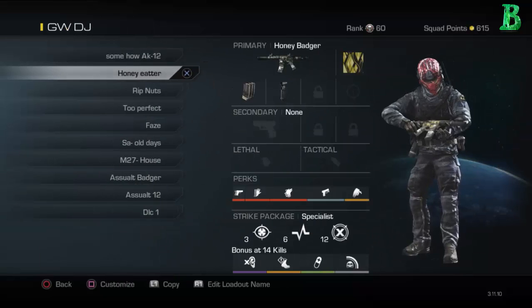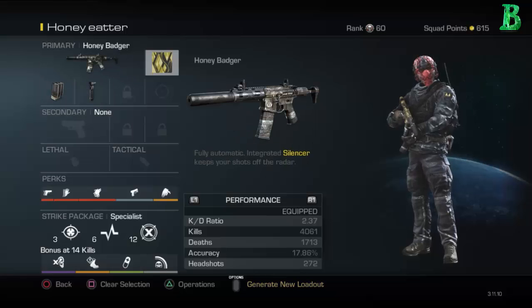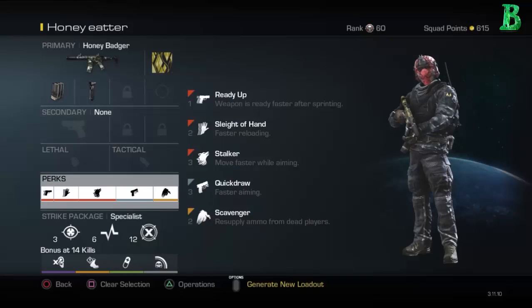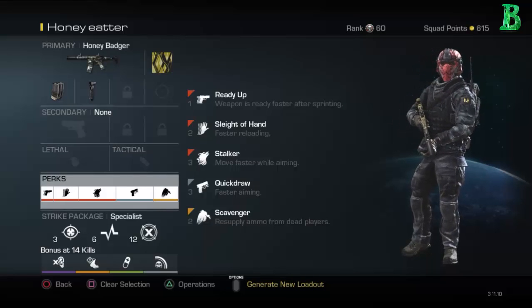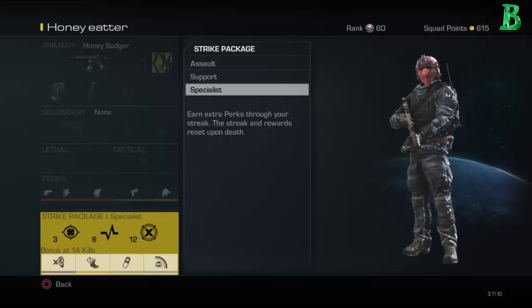Second class is called Honey Eater, because this gun just eats your bullets but it does get you quite a lot of kills. I got the Honey Badger with extended mags and foregrip. All my classes have War Cry because I'm just in love with it. For starting perks it's Ready Up, Sleight of Hand, Stalker, and then you pick up Quick Draw and Scavenger, because that's why I call it the Honey Eater — it eats through your bullets like nothing. My specialist is Focus, Hardline, and Dead Eye. Bonus is Dead Silence, Amplified, ICU, and Ping.